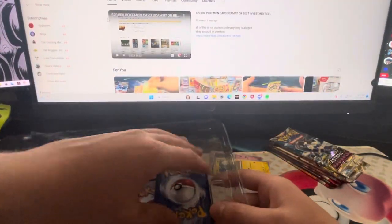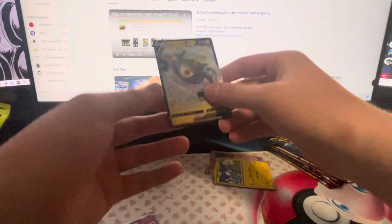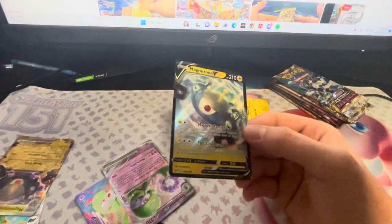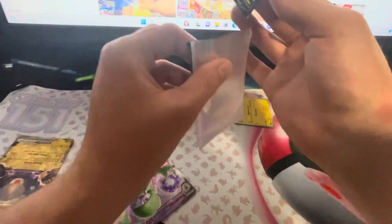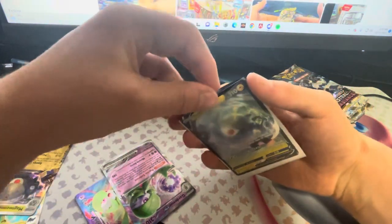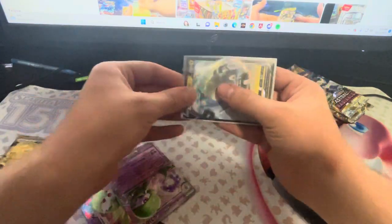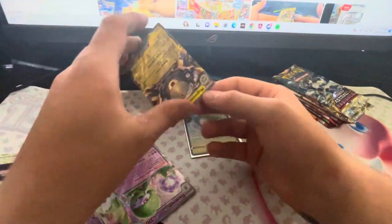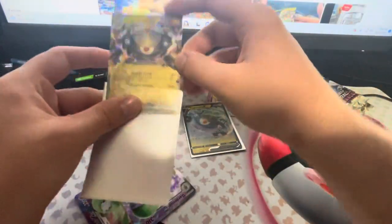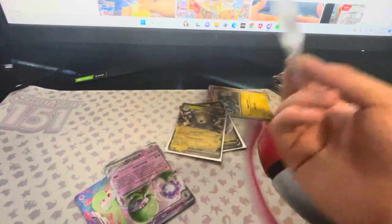I don't know how I'm going to get these out without damaging them all. So I've got a Magnezone V. Pretty standard V, nothing really too special. I guess it's a promo and it doesn't say that it is a promo. I don't know if this is like an alternate artwork to the V card — I believe in Astral Radiance. If you ever wanted this card but you couldn't pack it, I guess here's the time for you to pick one up. There's the Magnezone and the VSTAR. Pretty nice, pretty standard.